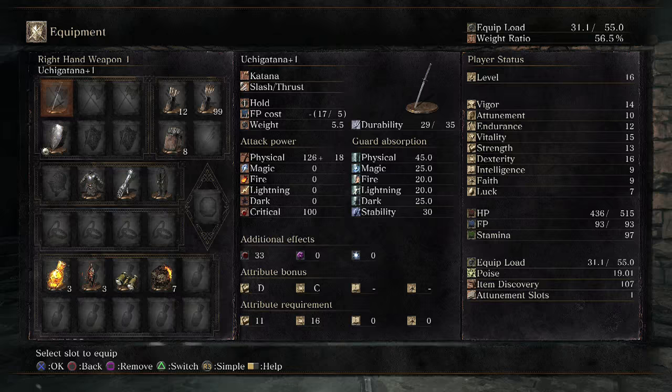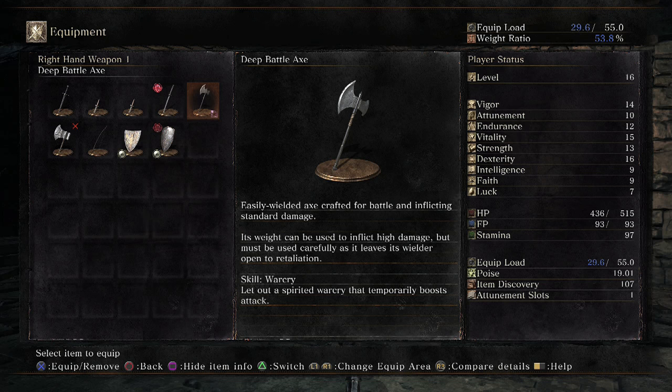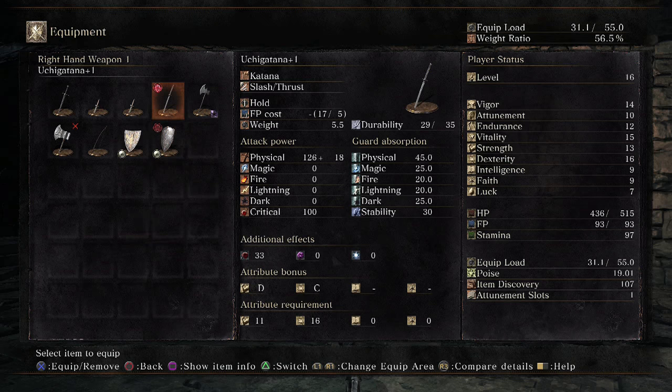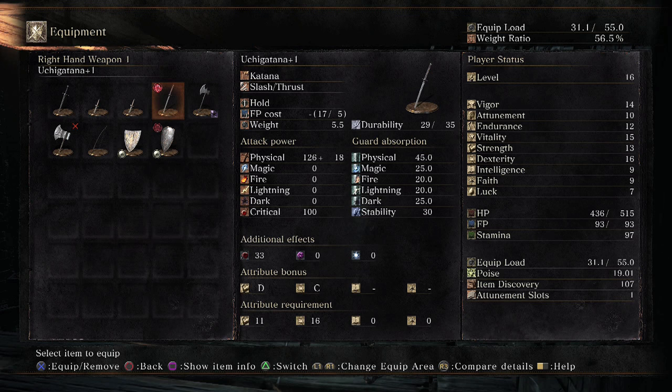So he's going to give you a Deep Battle Axe. The Deep Battle Axe has dark attributes to it — you can see 'dark' on the bottom right. It has extra dark damage, and it's actually going to be more powerful against certain enemies at the moment because of that extra dark damage. The dark is at 103, physical is at 103, so this has a better physical attack, especially with the scaling. But the dark is actually going to be better for some enemies — it does depend on the enemy.